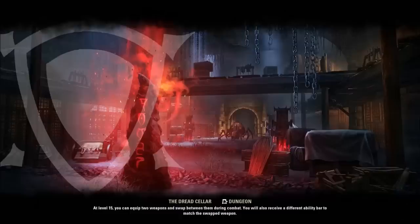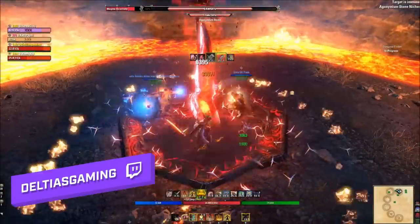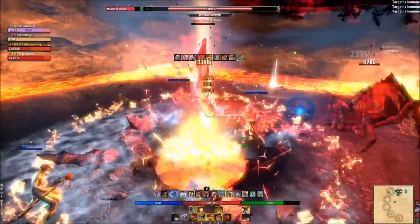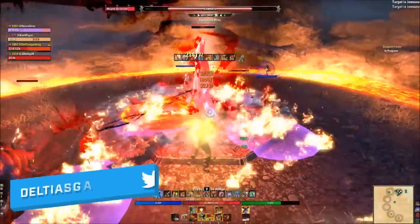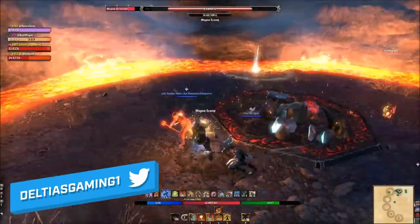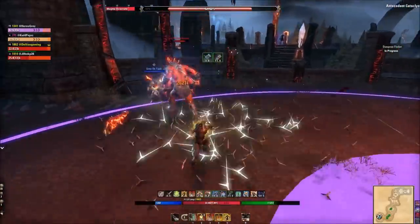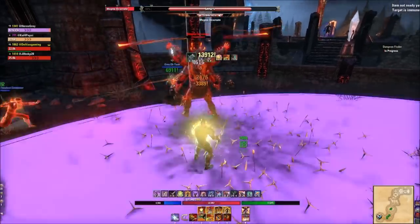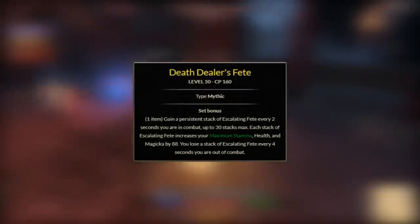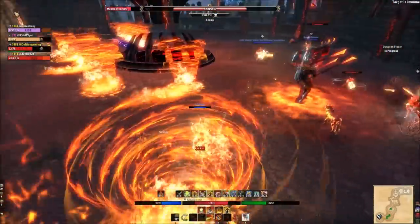Keep in mind: ESO is moving to a crit damage cap of 125% with Deadlands in November 2021. If you're running Harpooner's Wading Kilt and you're a Khajiit, you might be close to that cap. Get fully buffed up — make sure barb trap is active and someone hits a Warhorn — then check your Advanced Stats for your crit damage. If it's over 125%, you may want to swap Harpooner's Wading Kilt for something like Death Dealer's Fete. I play an Orc using the Shadow Mundus and don't hit 125% when fully buffed.